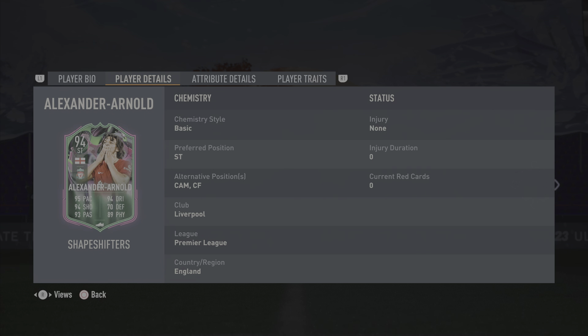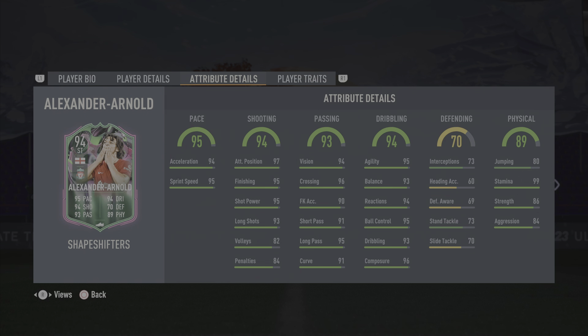The SBC comes in at around 600,000 coins. He can start as a Striker, CAM, and Center Forward. He's got some really good-looking stats, but I think I'm going to be trying him out at CAM mainly in this video.